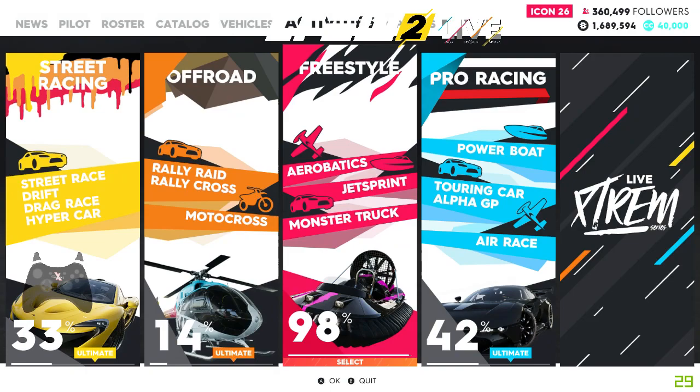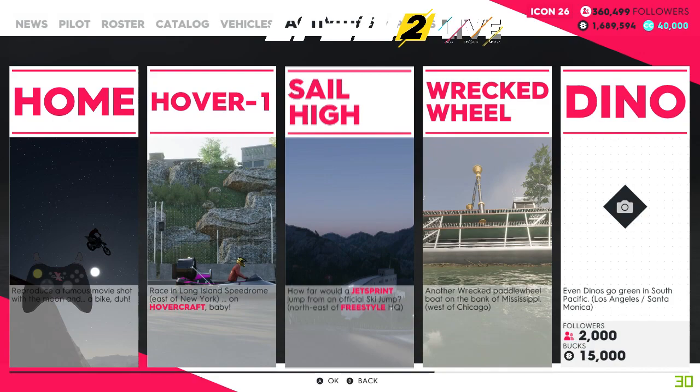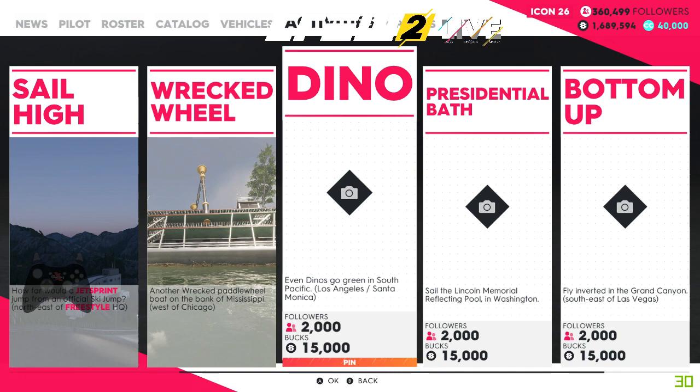We need to go to Activities, then Freestyle, then Photo Album, then Weird, and then Dino — 'Even Dinos Go Green' in South Pacific. It's in Los Angeles, Santa Monica.